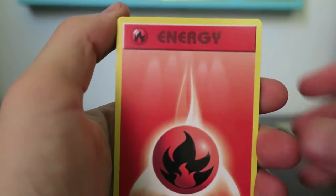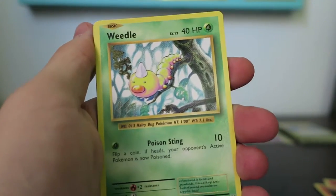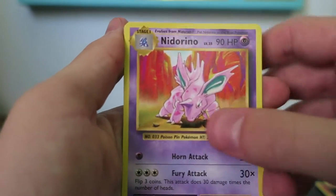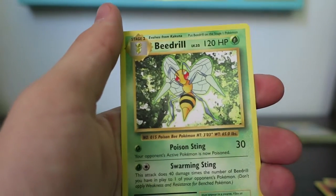We have Fire Energy, Vulpix, Tangela, Machop, Weedle, Super Potion, a Nidoran, Professor Oak's Hint, Reverse Revive, and a Beedrill.